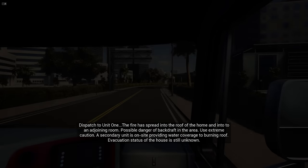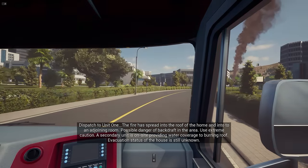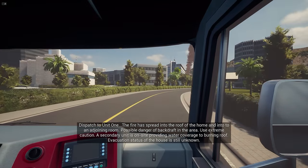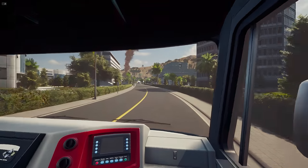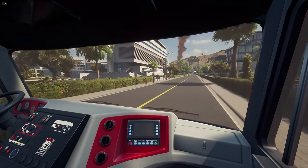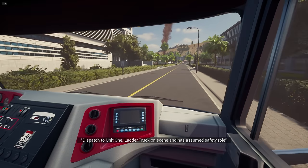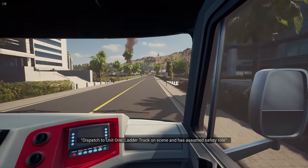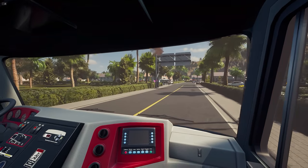Dispatch to Unit 1: the fire has spread to the roof of the house as well as an adjoining room. Backwrap potential in the area — use extreme caution. The secondary unit is on site providing water coverage for the burning roof. Evacuation status of the house is still unknown. So we're on our way to our first fire, and one thing right out of the gate is that — wow — that's a decent siren. Sounds like a really good, smart siren for a game like this.